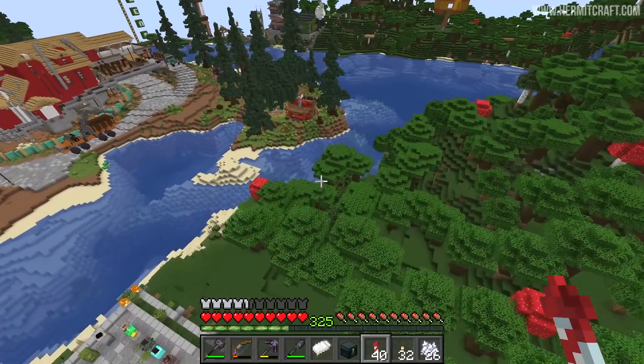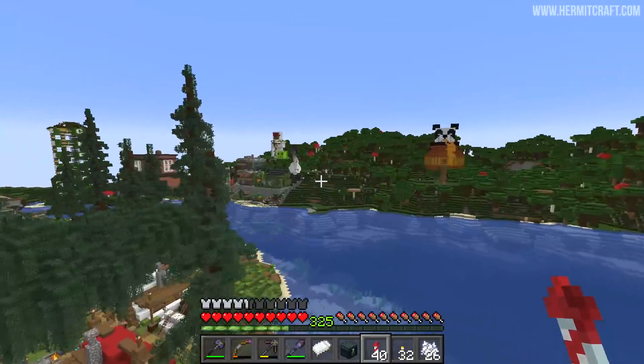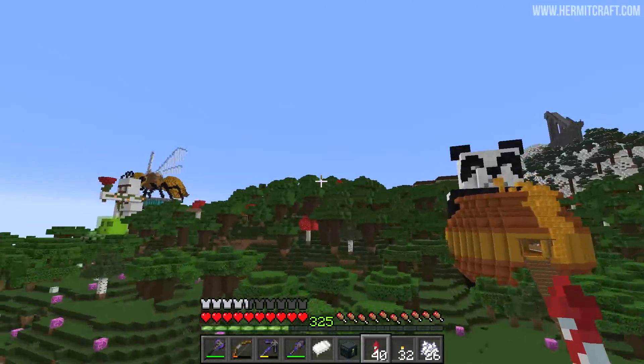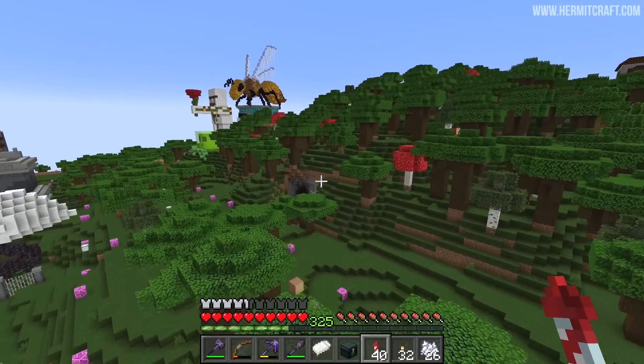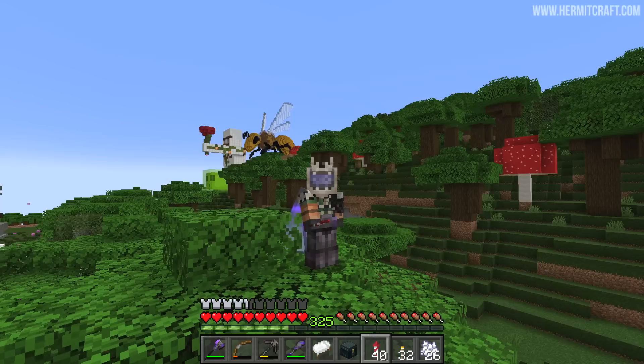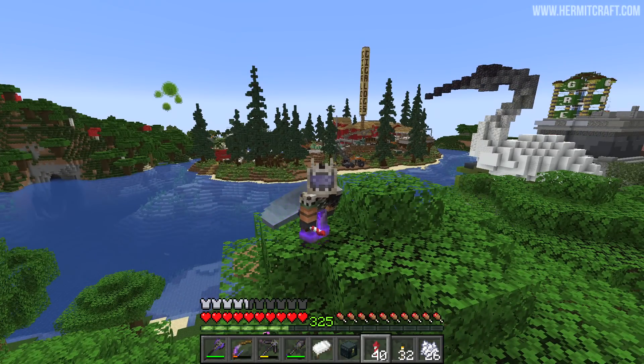I hope you haven't forgotten what all the ice is for — in this space we're going to construct an ice lake for the LA Sanctuary. I'm going to be working on that, ready to show you in the next episode. For the rest of this one, we've got to meet up with Zedaph, who had a really cool contraption he wanted to share with us.